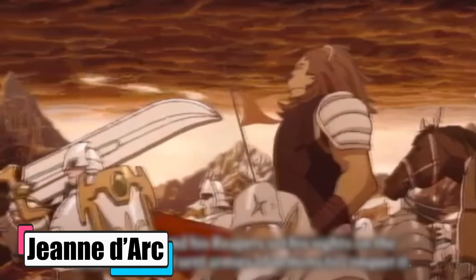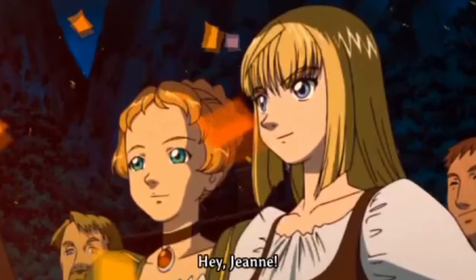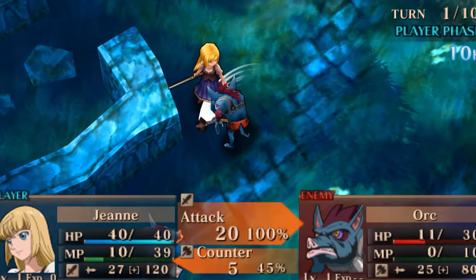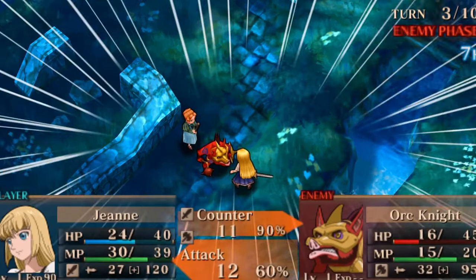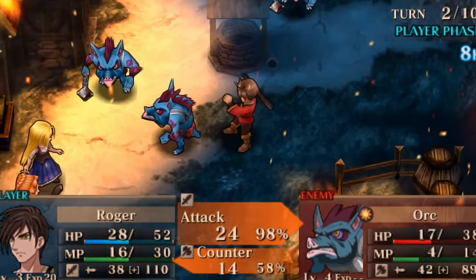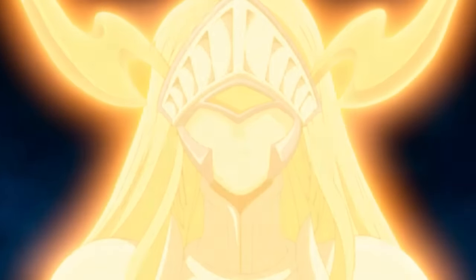Jeanne d'Arc picks off with a twist on history — you get to play through real events mixed with fantasy. France and England are duking it out in the Hundred Years' War, and there's a demonic twist: the English, powered by demon soldiers, are wreaking havoc. Enter our hero Jeanne, the village girl from Domrémy. After her village gets torched, she — along with pals Roger and Liane — is guided by a celestial voice and rocking a magical armband, on a mission to rally an army and save France. Gameplay has you maneuvering Jeanne and her crew across a map of France, diving into turn-based strategy battles with a rock-paper-scissors vibe thanks to character affinities: Soul, Luna, and Stella. There's a cool burning aura trick — hit an enemy and a power spot appears for extra damage. Jeanne's armband lets her transform into a super soldier for a few turns.